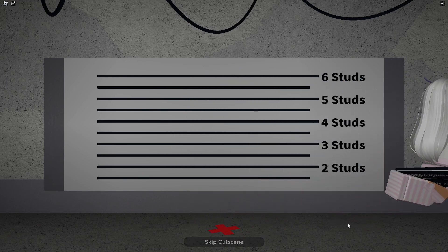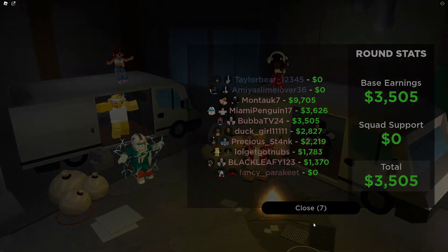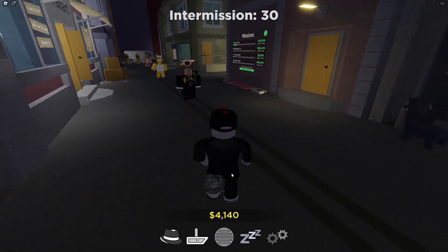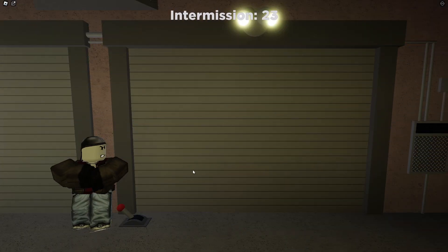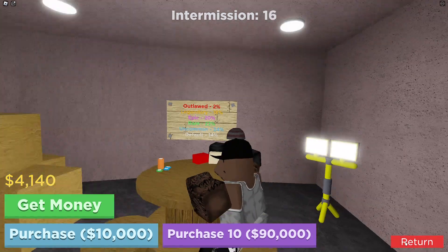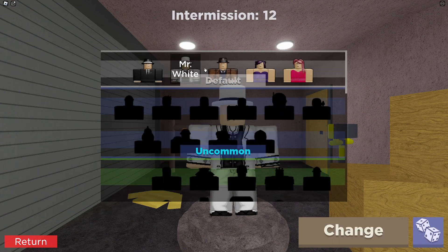I successfully escaped so I shouldn't be in the caught list. Now that we're here I've got $3,500 out of that, so I have about $4,000 total. You need about $10,000 to do anything, but you do have a couple of different shops you can go into. If you go into the thief shop you have other thieves that you can acquire, and if you have the money you can roll a thief — different thieves give you different things.